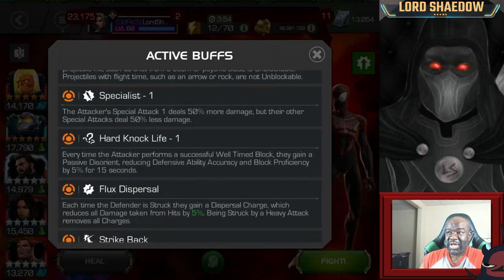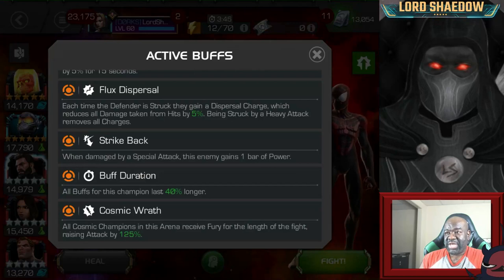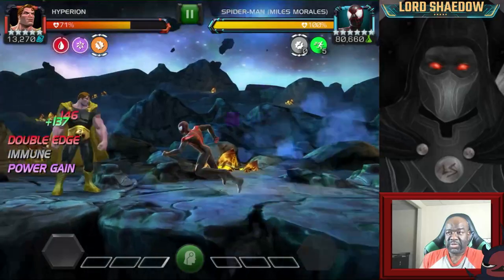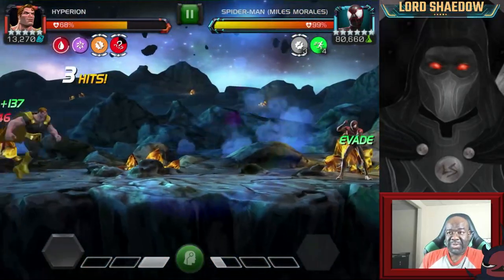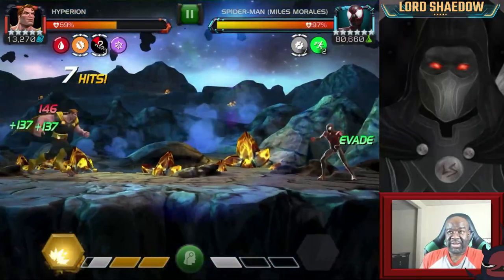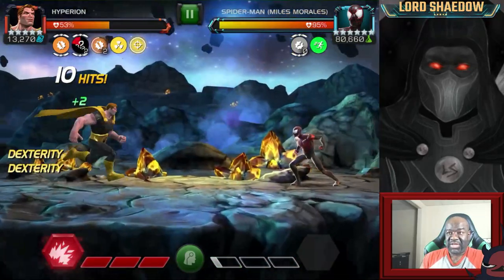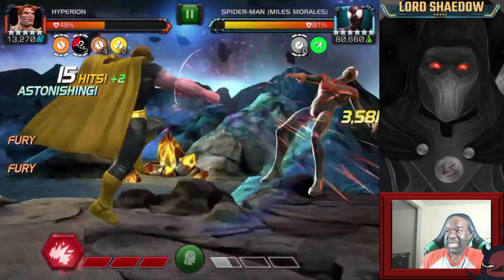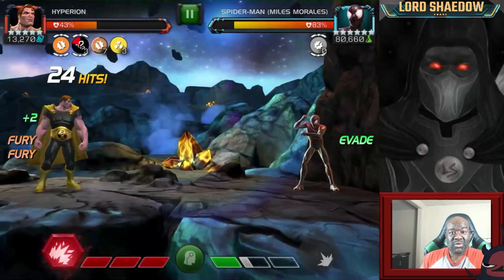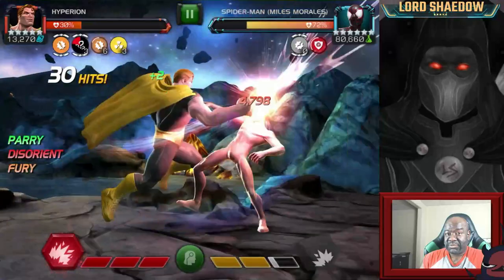Now for the final boss — Miles Morales. He has an enhanced special one that deals more damage, so if you can evade it you'll have a good time. The Hard Knock Life node is annoying — every time you parry, you're going to get a disorient on you. He starts with five evade charges, so while those are active do not do full five-hit combos. I haven't gotten hit but I'm already down to 46% because of those disorients. Once he has no more evade charges he cannot evade any longer — that's where you want to get him.